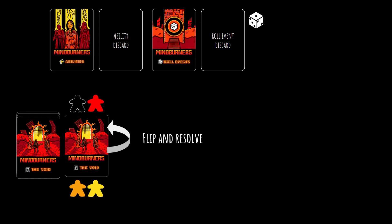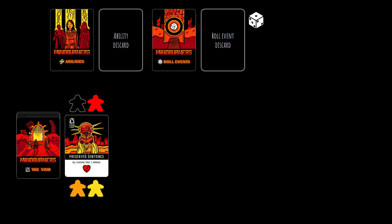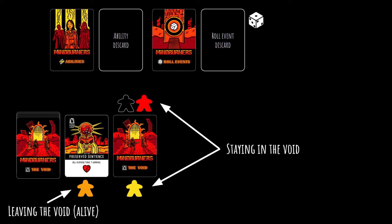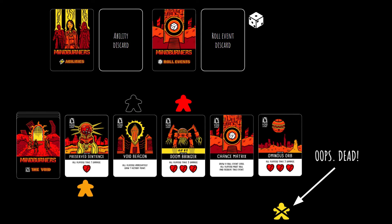So we reveal the first void card and resolve it. In this case it's a creature, so all players would take 1 damage immediately unless they want to play an ability to prevent that. Once the first void card is resolved, we draw a new void event card and place it face down next to the previous one. Before the next void card is flipped over, each player still alive must decide if they want to push their luck and continue the run, or leave the void while still alive and gain some additional benefits. Players that choose to leave must keep their tokens next to the current void event card they are on. Players that continue must move their tokens next to the new card about to be revealed. Once all players have made their decision, the next void card is revealed and resolved. This process continues until all players are either dead, have left the void by choice or by force, or have successfully survived and resolved the entire 10-card void event deck.